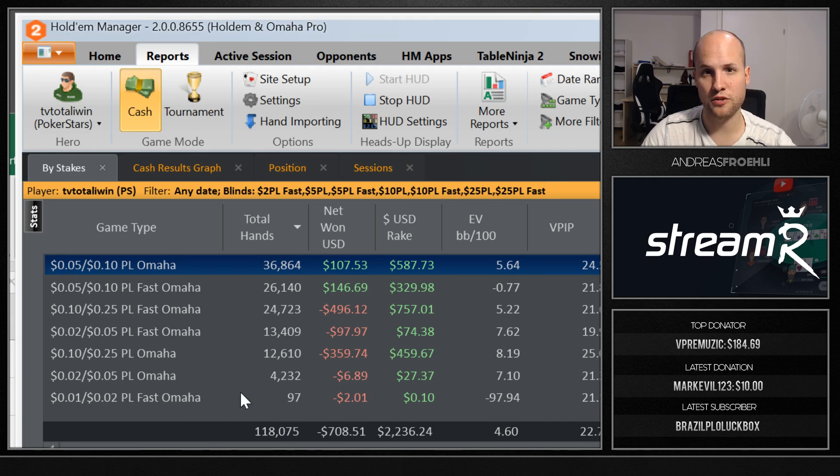Note that in the bankroll challenge I've been playing Fusion and other weird games spreading on PokerStars — those aren't counted in this sample — but just so you can see how it went overall and what's possible when it comes to pot limit Omaha variance. As a matter of fact, I lost $700 in microstakes. Yes, it's true. This was done while being at a win rate of 4.6, which is not very high.